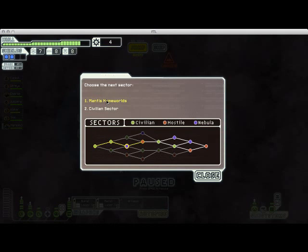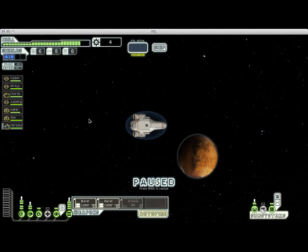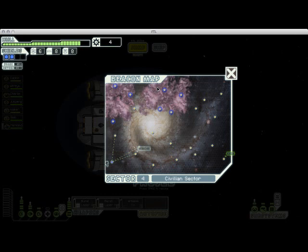We're given an option of jumping either to the Mantis Homeworlds, which is a very hostile sector, or a civilian sector, which is not. I think we're going to jump to the civilian sector — let's just play it safe. The nice thing about nebulas in non-nebula sectors is that they delay the Rebel Fleet's advance, basically cutting it in half. But I generally don't worry about it on easy mode — you'll still get more than enough scrap, especially since we got that scrap recovery arm.